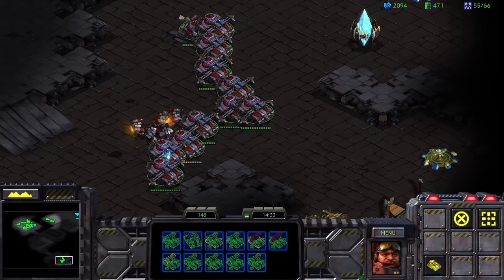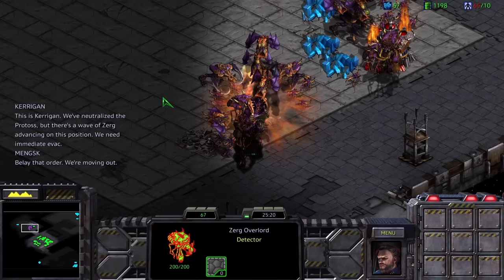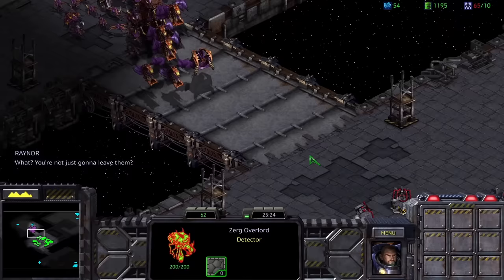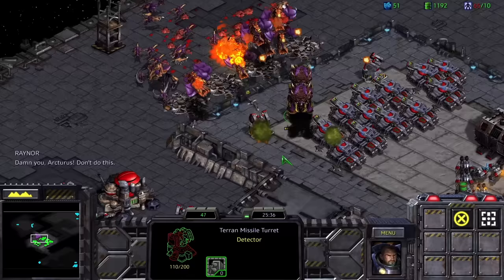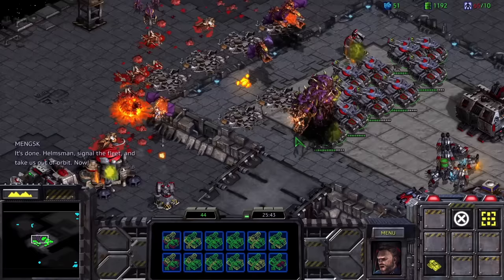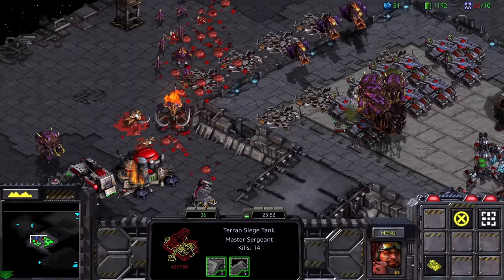But that got me thinking — there's absolutely no reason to do this, but can I take out the giant Zerg death wave without losing a unit? After finding a suitable location, I build what can only be described as an AI-level fortification, knock down the final pylon, and brace for impact. [In-game dialogue plays as Kerrigan is abandoned on Tarsonis.] Not even close.